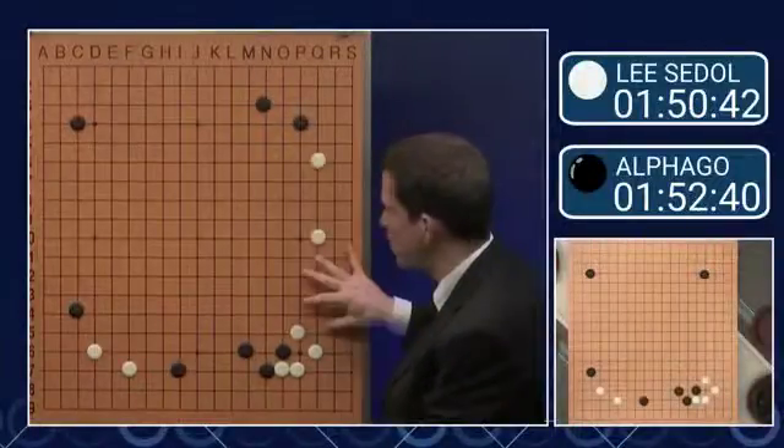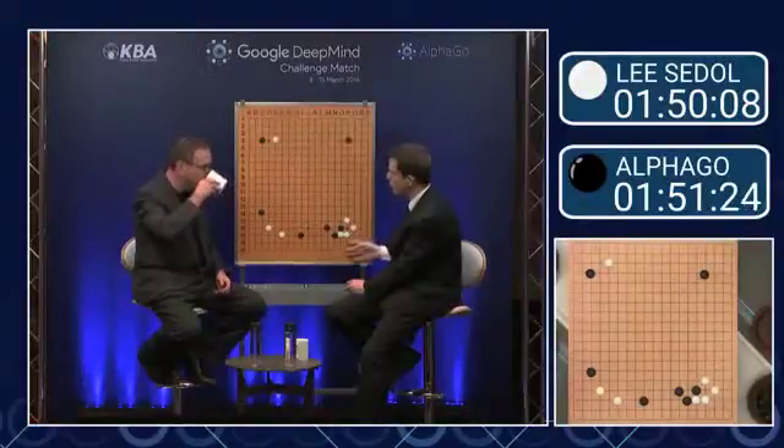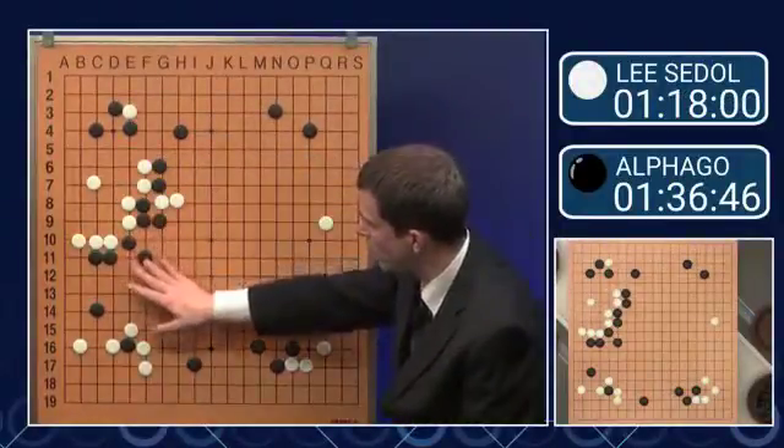The upper left corner is a big move — it's gonna be a big territory. The upper left corner looks really big. The corner is pretty big because it's a bigger loss. Very very big. Big wall here, and make this Moyo bigger. Black stones are fairly big.